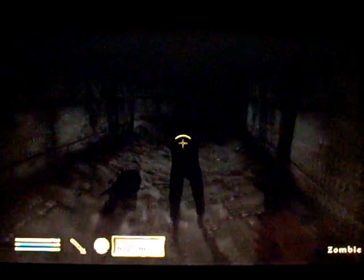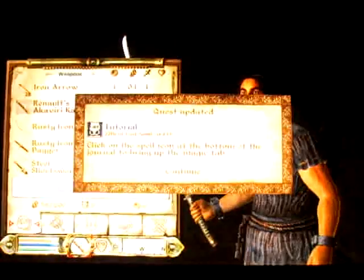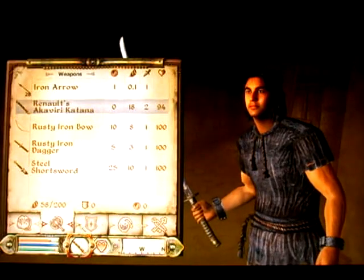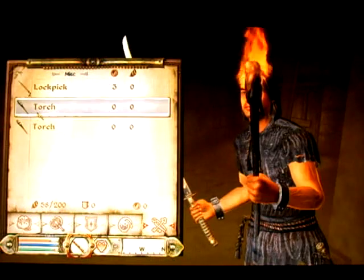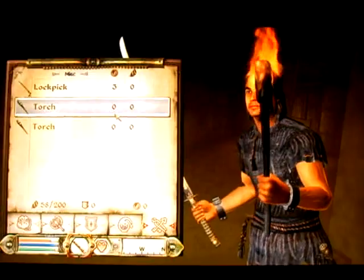Here's one guy trying to kill me. Let's see if we can get a torch from items. We've got a torch — that would probably look better on the screen. Here he is, he's trying to kill me.